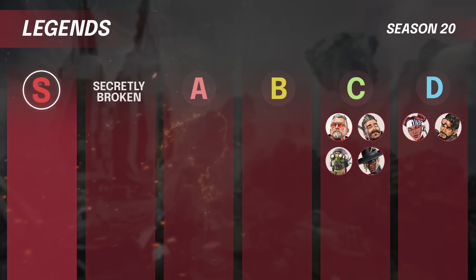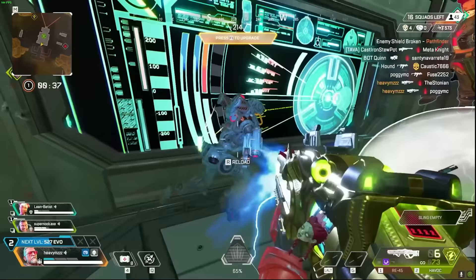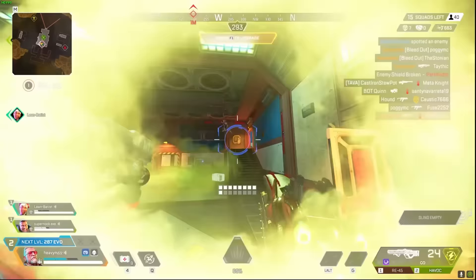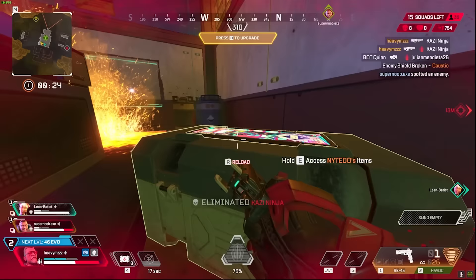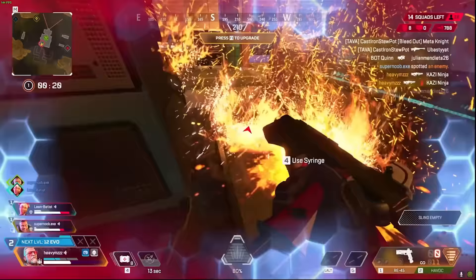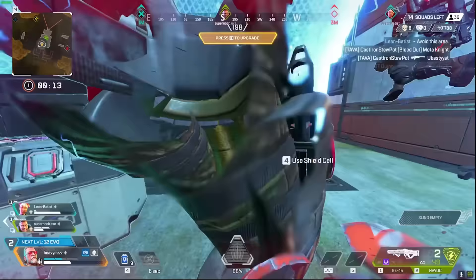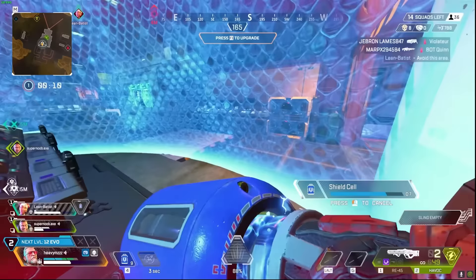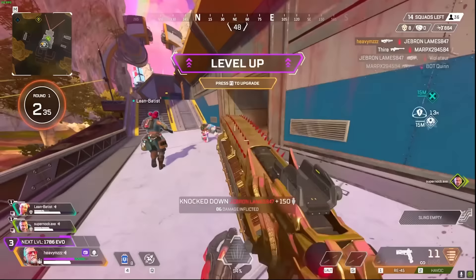Moving into the C tier, there are four legends here: Ballistic, Fuse, Octane, and Seer. Starting with Ballistic — he's another one that doesn't really fit a role on the team. He's basically a secondary fragger, but you're not going to want to pick him over a different secondary fragger. You'd rather have something like a Revenant, Horizon, or even Bloodhound if you're going to be aggressive. The unlimited ammo from his ultimate is nice, and the ultimate giving his whole team a boost is good in a lot of situations — but it's just not worth picking him up over other options. That's why he's in C tier.